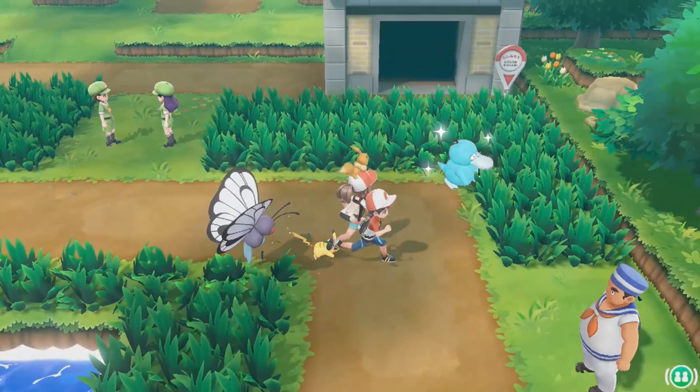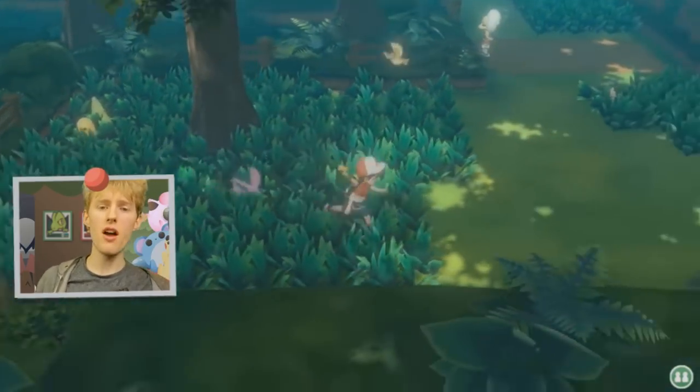Don't worry — it is going to be incredibly easy to see a shiny Pokemon in the overworld; you shouldn't accidentally miss it. On screen right now you can see what it looks like to encounter a shiny Pokemon in the overworld. They will sparkle and glisten, so it should be quite easy to spot even if the Pokemon's shiny form is just a slightly darker or dimmer shade of the same color as the normal Pokemon.